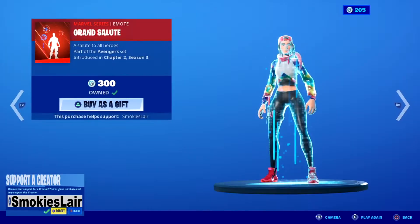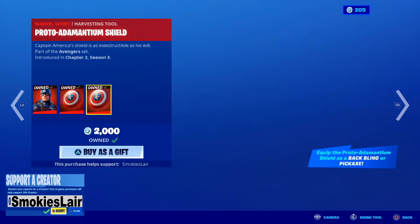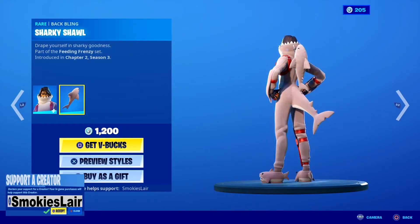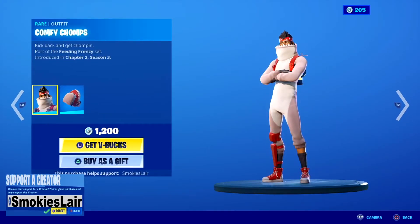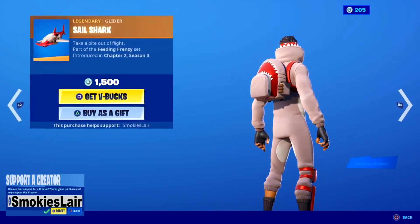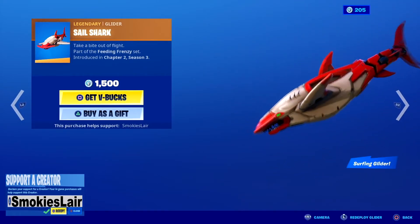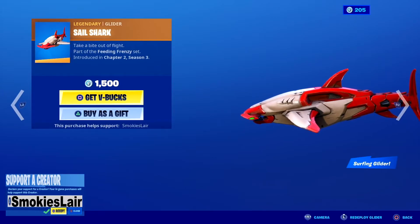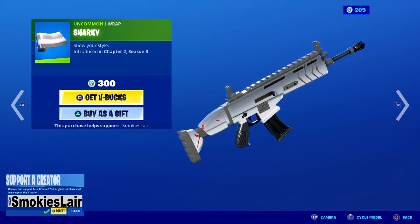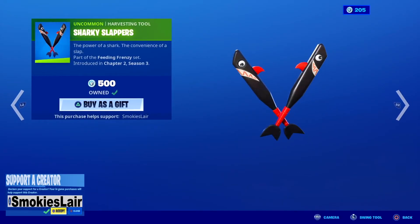We have the Grand Salute still in the shop, we have Captain America with his back bling and his pickaxe, and we have Cozy Chomps with the amazing back bling and tail, and Comfy Chomps with no tail. After that we got the Sail Shark — I want this so bad, this is so sick, I love it. And then Sharky Wrap — this has been in the shop for a few days, pretty sick.